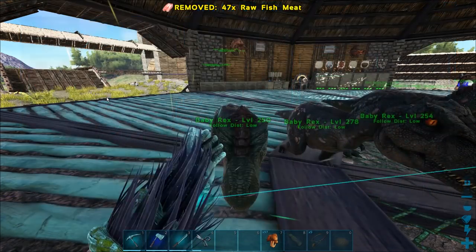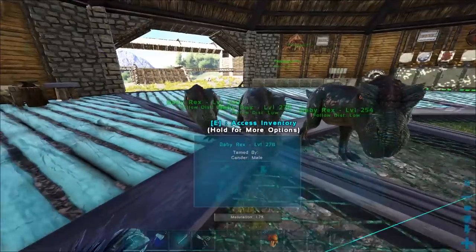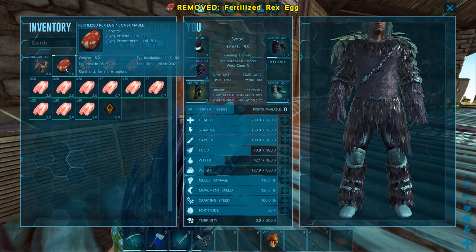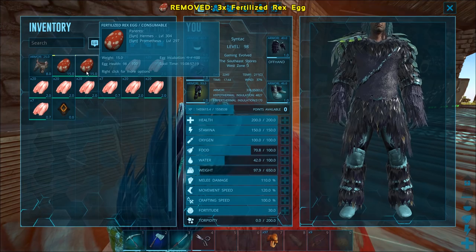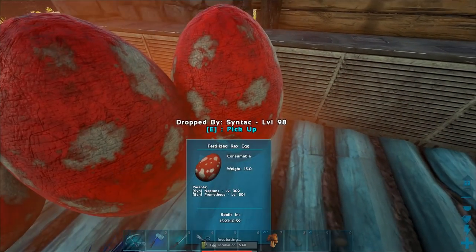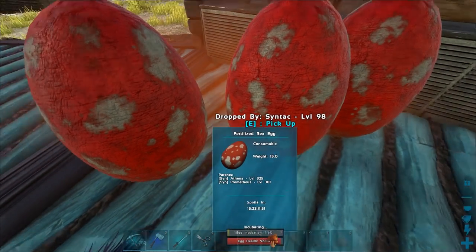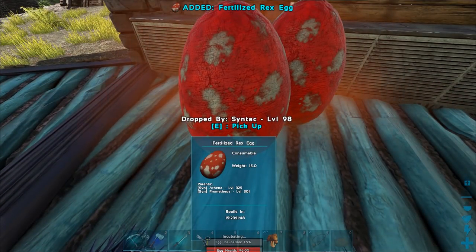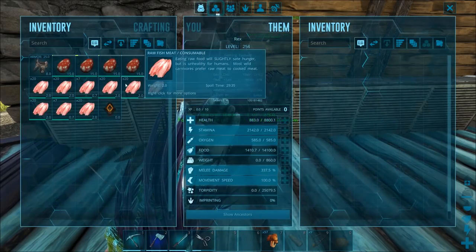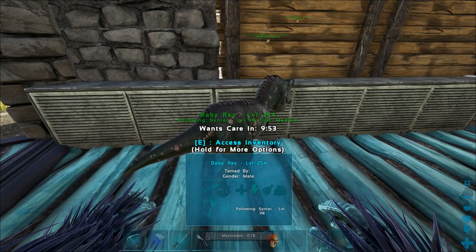Let's give this guy some food and drop down a couple more eggs — maybe even three. This one's gonna hatch first. Let's pick up these two and let this one hatch. Come on — I was really hoping for a mutation. I've never got a Rex mutation. Not mutated at all — okay.